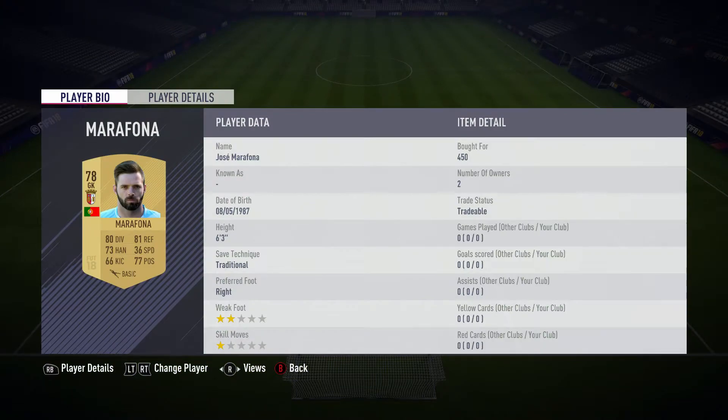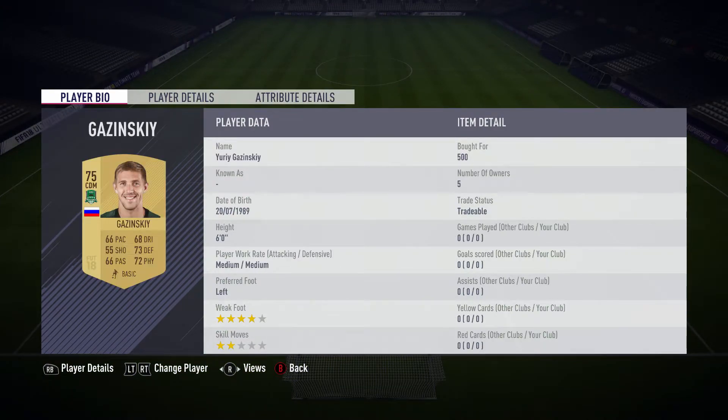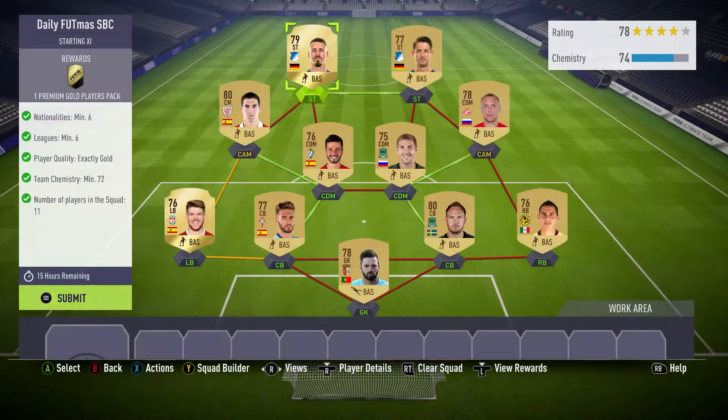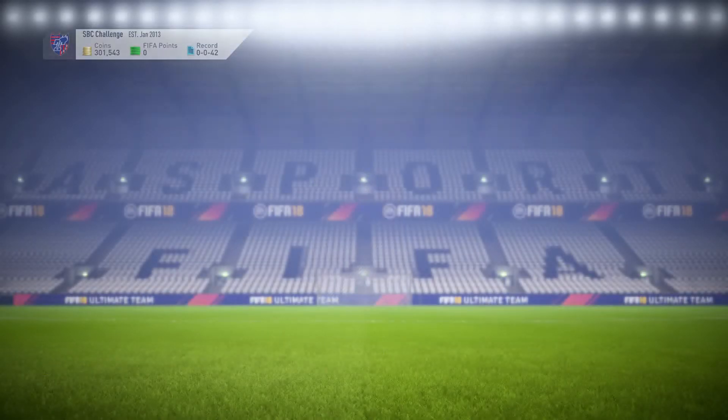If we run through what we paid for everyone, the total cost for this team is 6.7k, so it's pretty nice for a premium gold players pack. We'll submit that now and we've got the daily football squad builder complete.